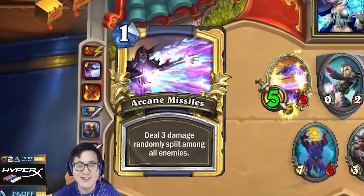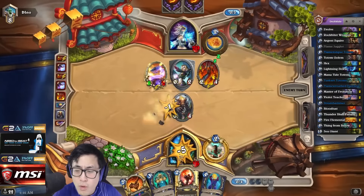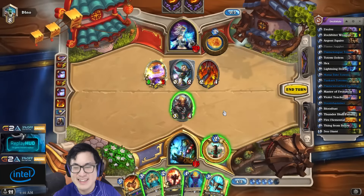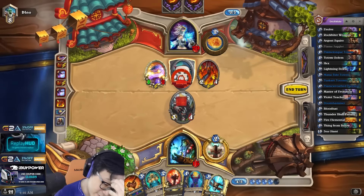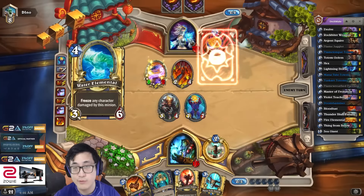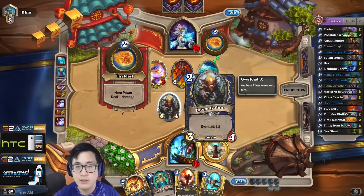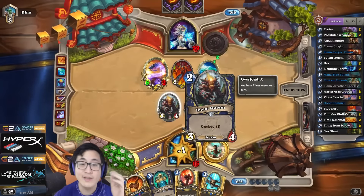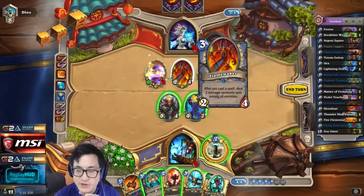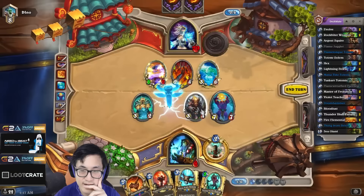Oh my god, Yogg-Saron? No — what?! Come on. That's just not cool. Holy crap, the Tempo Mages are strong. I will go with my strongest play — obviously spending 6 mana for this card. Ping, sure. Wait, why would you ping actually? This doesn't make too much sense. And going face — wow, this guy is looking for blood. I think from the board, actually it could save me, hopefully.